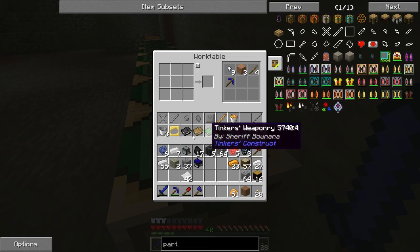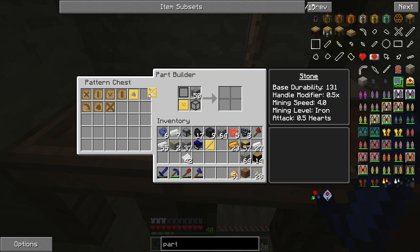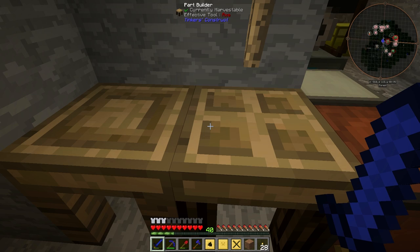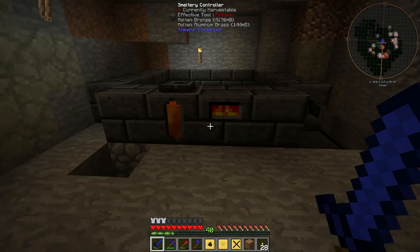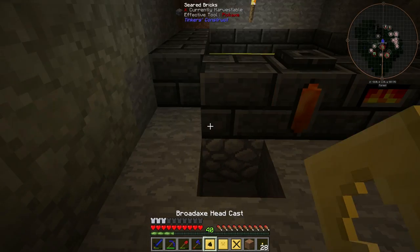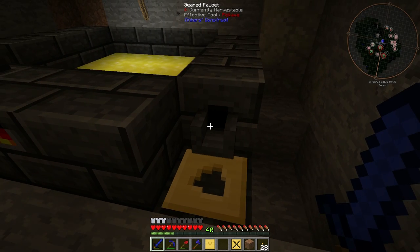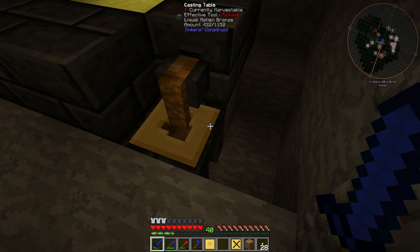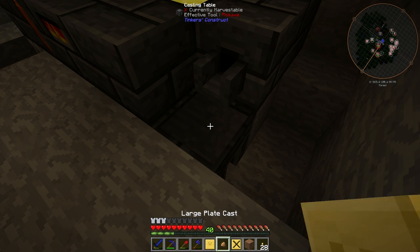Let's go ahead and grab our patterns. We already made the rod cast, so no point making that twice. There's the bronze tough rod — reinforce one, durability multiplier 1.3 times. Each time it blinks, I think that stands for an ingot being poured out, that's just a guess of mine.